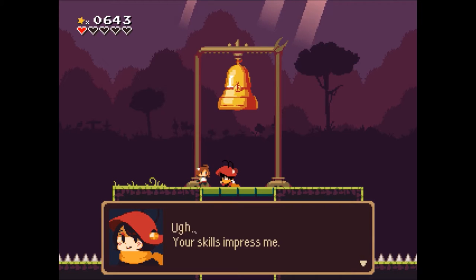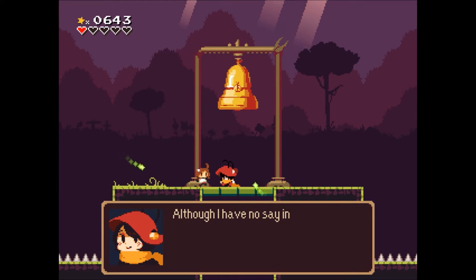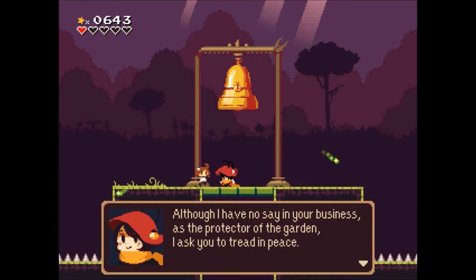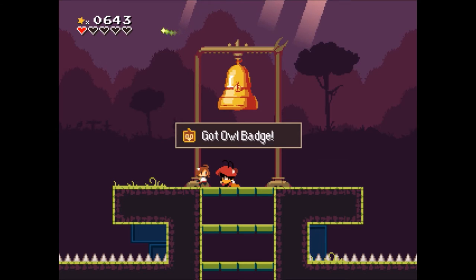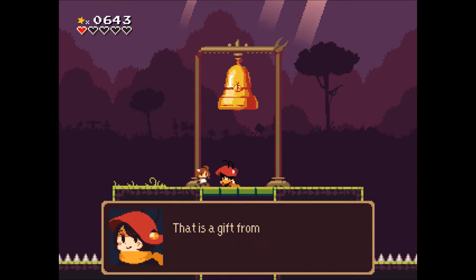Post-boss dialogue: 'Your skills impressed me. Although I have no say in your business, as the protector of this garden I ask you to tread in peace. Please take this — the owl badge, a gift from the inhabitants of the garden. Please don't trouble us any longer.'